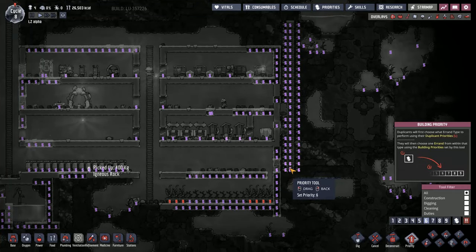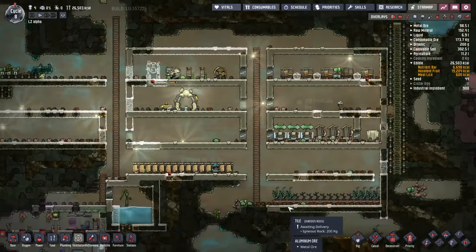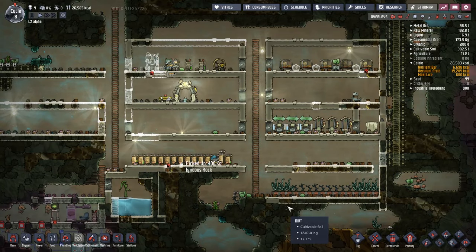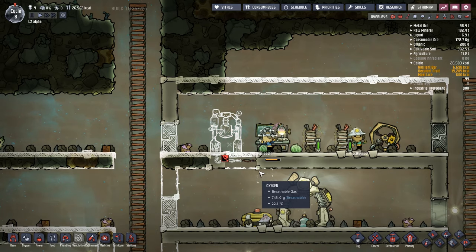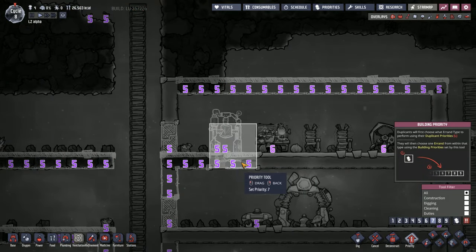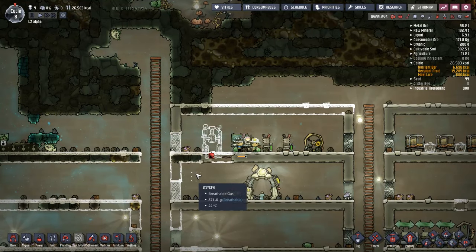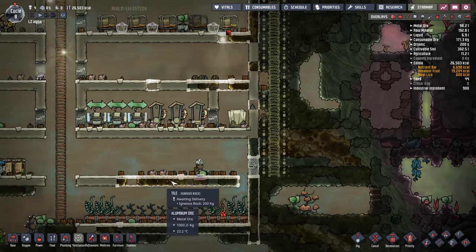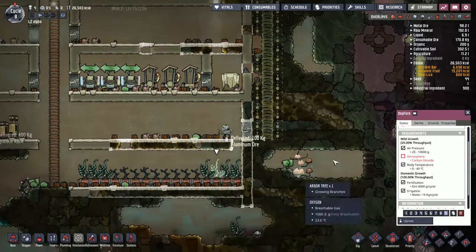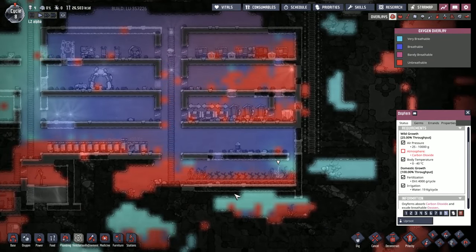I'm going to go around with my priority tool and just make this path going up here a little bit higher priority than all the other digging and building jobs. Thankfully Mr. Lion is coming on and doing the important job. We'll do that as seven then. So the seven should get done pretty quickly, and over here these are all sixes, so after the major jobs get done we can then start digging our way up. Growth halted — there's not enough carbon dioxide. Are you kidding me?